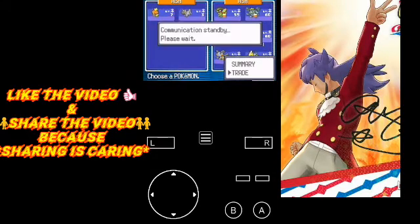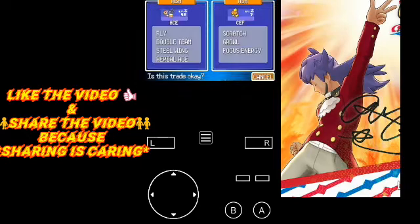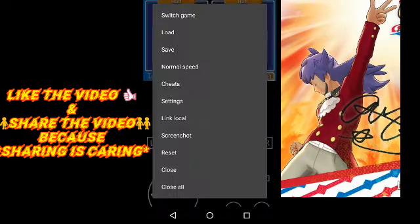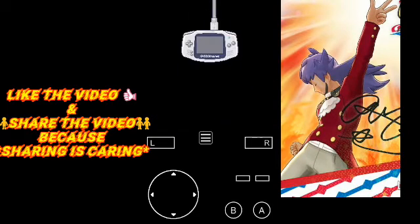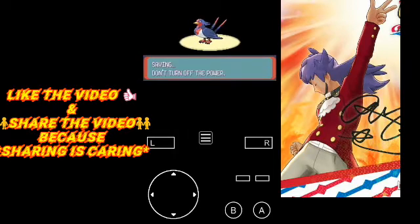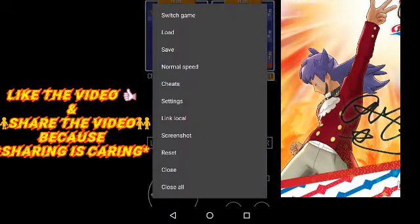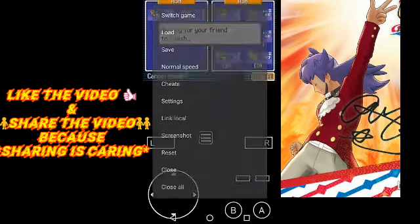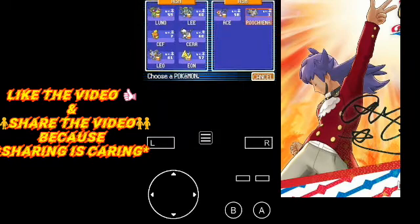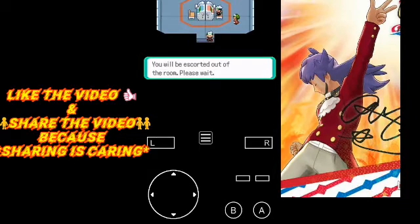The process is a simple trade and switch. Trade any Pokemon from your previous game in exchange for the starter Pokemon, and you will get your starter Pokemon in the new game. As you can see, I've named my new game character 'Ash' as well, so that the original trainer name becomes Ash.